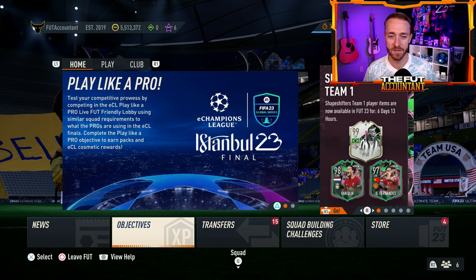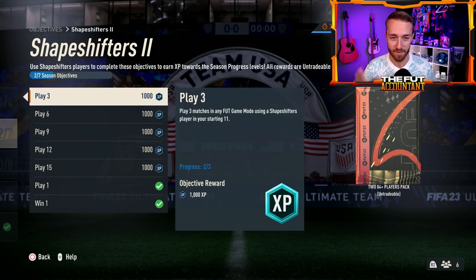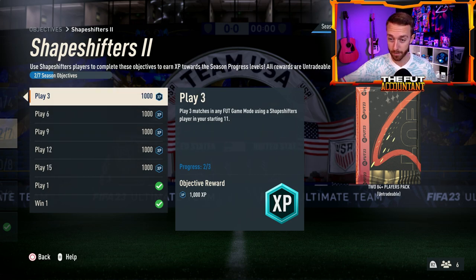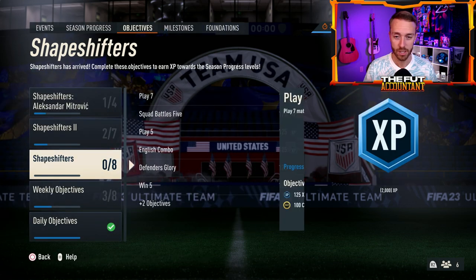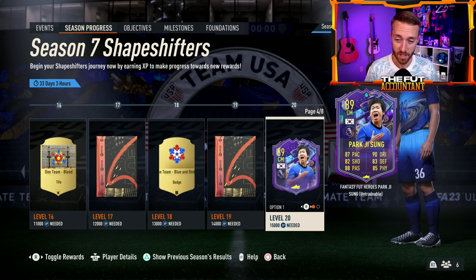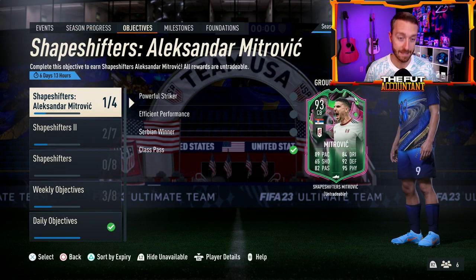That was the first thing, but a lot of Shapeshifters content dropped in yesterday's game as well. Starting with objectives — this is flying under the radar but it's massive. The Shapeshifters 2 objective dropped 1,000, 2,000, and 5,000 XP that you can earn by playing 15 matches using a Shapeshifter player in your starting 11. That's going to make Shapeshifter prices fluctuate, since people need those cards for XP. With all this dropped, people are actually able to get up to around level 20. Make sure you follow the objective grind because there's a lot coming.